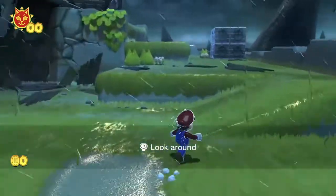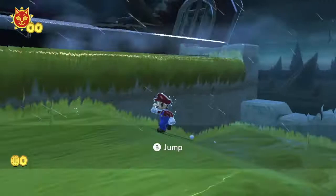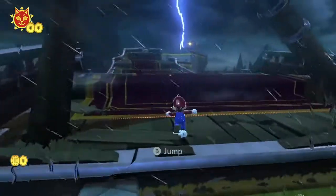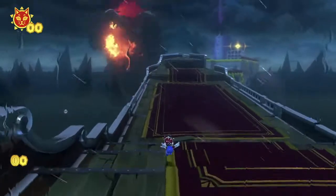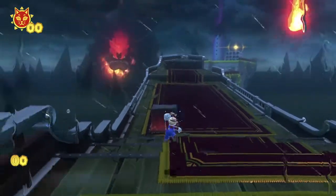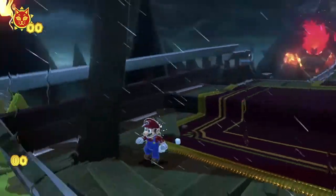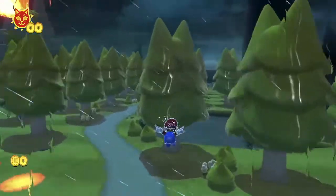Right here it looks like we are looking for something — I'm not quite sure what yet. I dropped onto this island surrounded by black goo and I'm not sure what to look for. But look, right there in the distance, it is Bowser! This Bowser already? That is pretty crazy. Usually Bowser is the end boss, but I guess in this game you fight Bowser quite often.